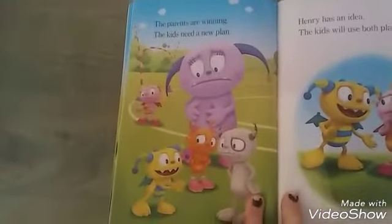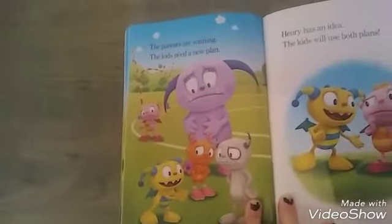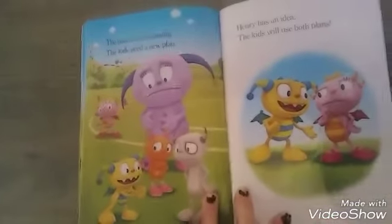The parents are winning. The kids need a new plan. Henry has an idea: the kids will use both plans.